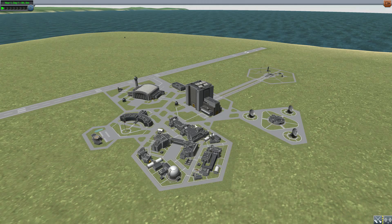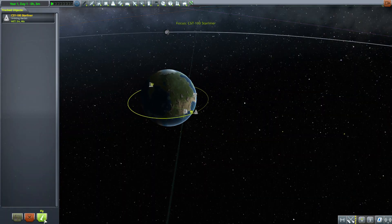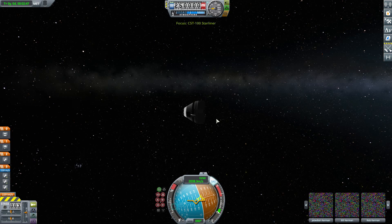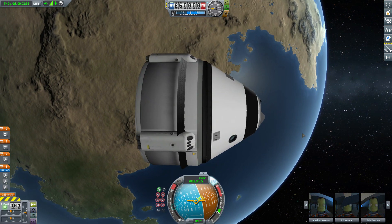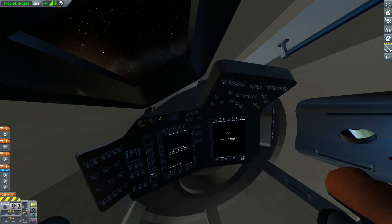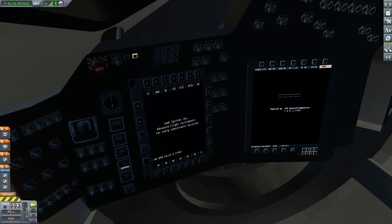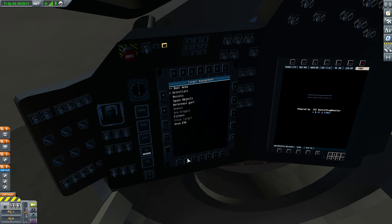Let's head into space where I have one of these in orbit already, to take a look at the interior of the command pod. It holds seven Kerbals, which is great — perfect for sending up a crew to a station and then having it return unmanned. The interior view is a pretty simple cockpit, mainly glass, using the Raster Prop Monitor stuff and a bunch of fun little switches from the Asset Props Pack.